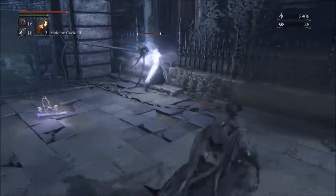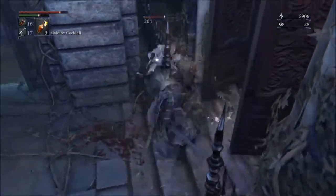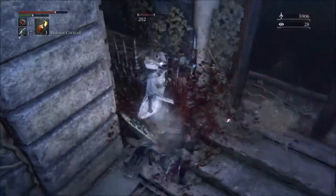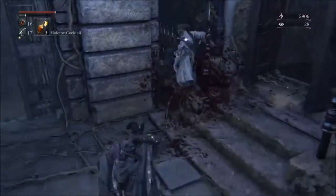Now she's right behind me here. I've switched over to Ludwig's Holy Blade. You want a fast weapon to take her on, and if you can see what I'm about to do here, I managed to corner her. If you can pull that off, you're actually in pretty good shape. Just kind of wail with the sword there.